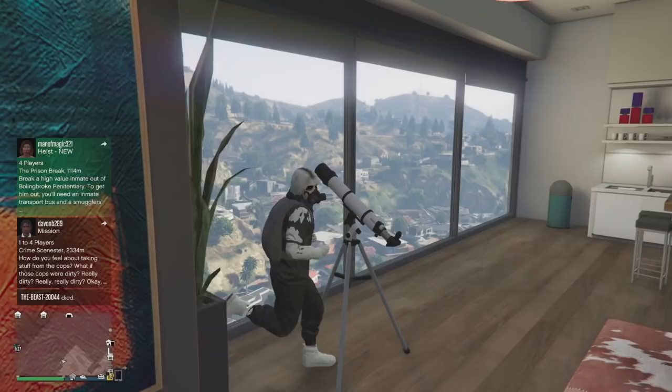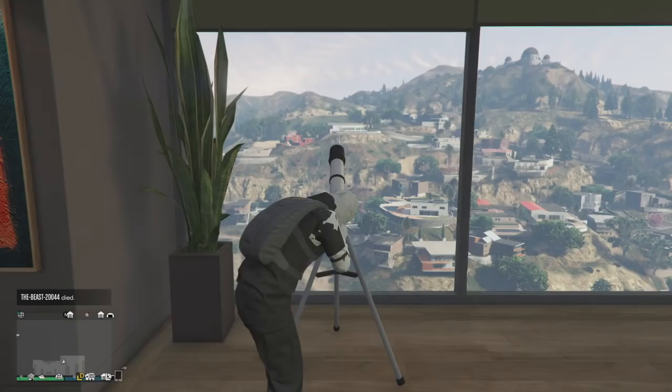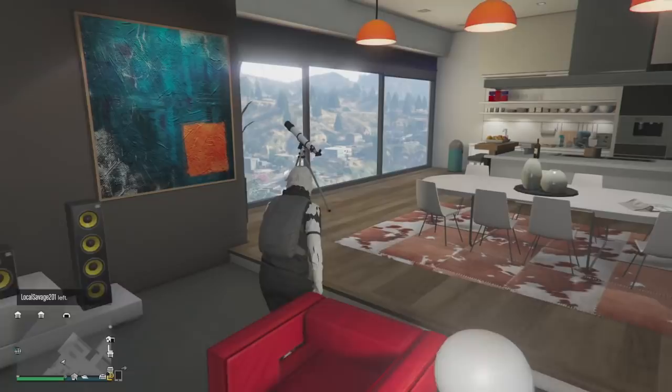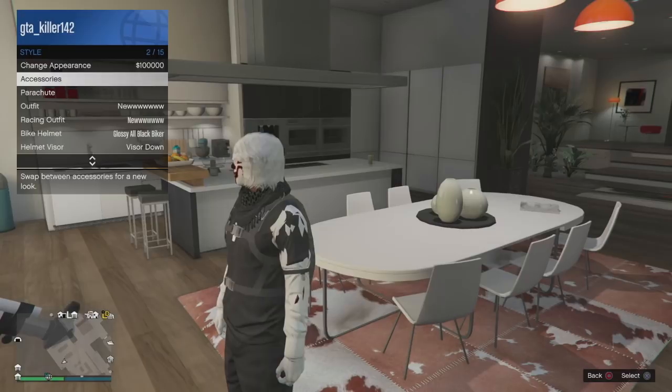Once you do the telescope glitch, go to Accessories and put on the Bulletproof Helmet. Once you've got the bulletproof helmet on, just walk away from the telescope and you should be done with the outfit.